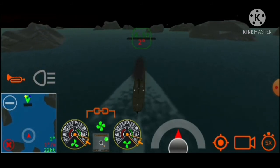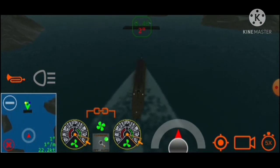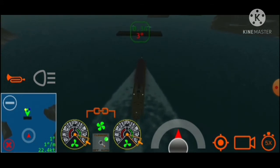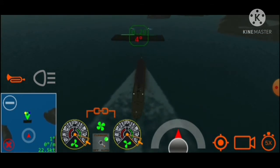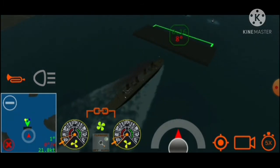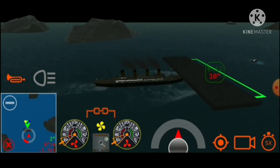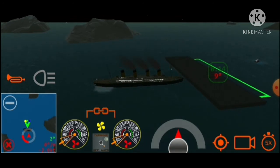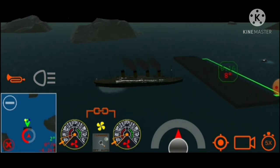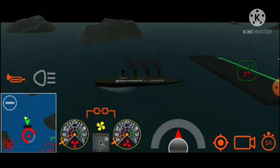Now they see it and inform Murdoch — officer number six, I don't know what his name is. Then Murdoch sees it himself and orders to basically reverse the Titanic, but it was too late at that point because it struck, and then it sunk. I'm guessing three hours, I'm not very sure.